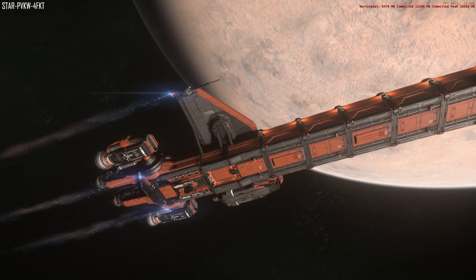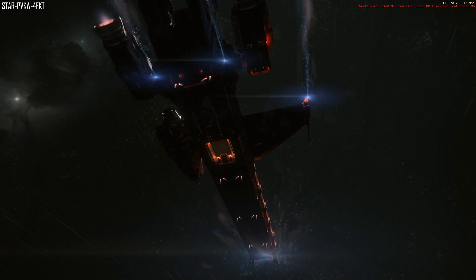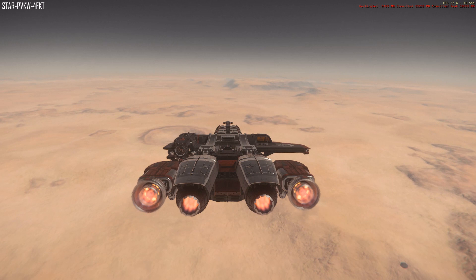The Caterpillar is one of the largest ships available to fly in the game. Its shape really doesn't assist in atmosphere — it is practically a large, long brick. Something else not helping is its asymmetrical design.